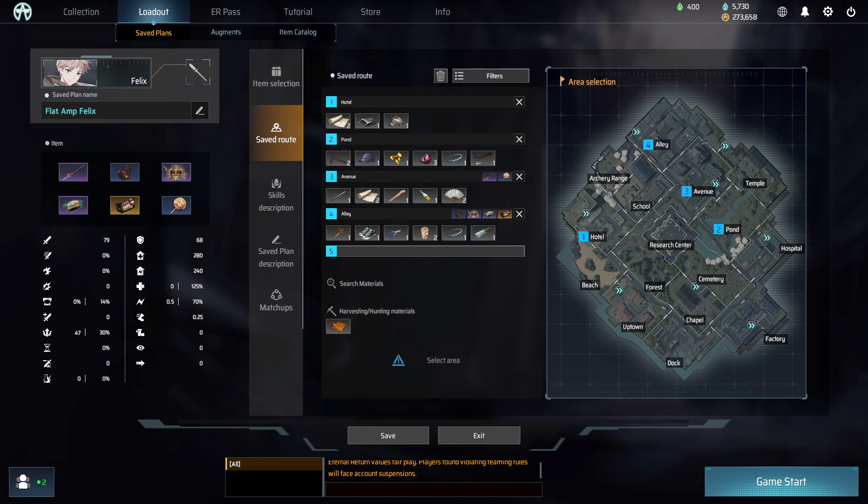Hi there, the name's Nico, and today I'll be going over my favorite build for Felix on launch. Now you can play auto attack Felix, but I definitely think spell Felix is better right now. He currently is a lot better with flat amp due to a bug on his Q3, which I expect to be fixed soon, but for now let's go over the build.